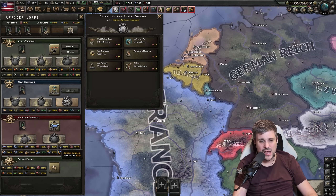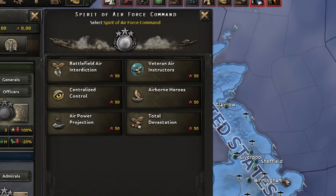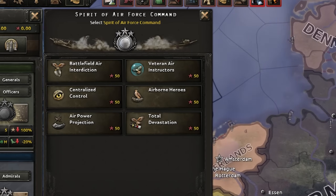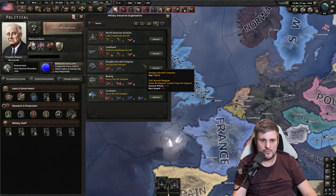It's the same for all air really. For Spirit of the Air Force Command, you either want centralized control — which gives additional range for air mission efficiency, useful early on if you're struggling to reach Western Germany — or, once you've got the range and are projecting full stats, go for total devastation for an extra 10% strategic bombing. I love the names of these: total destruction, devastation, mass bombings, mass destruction.